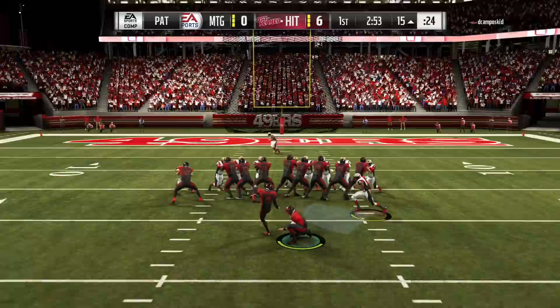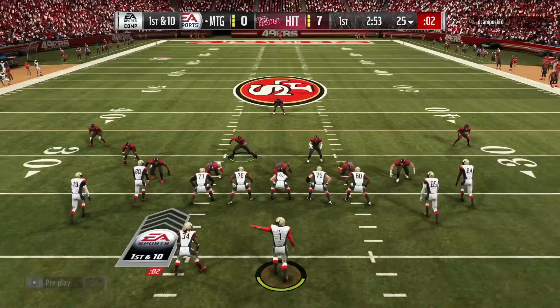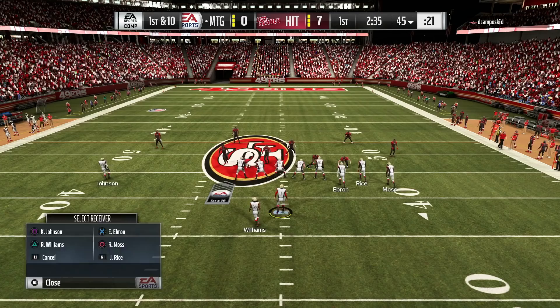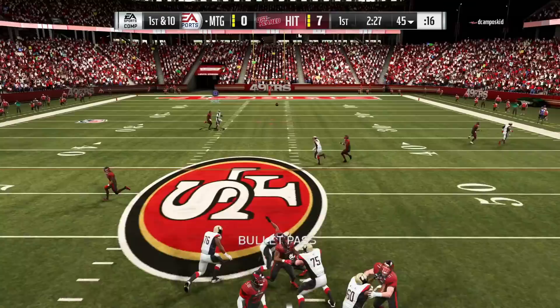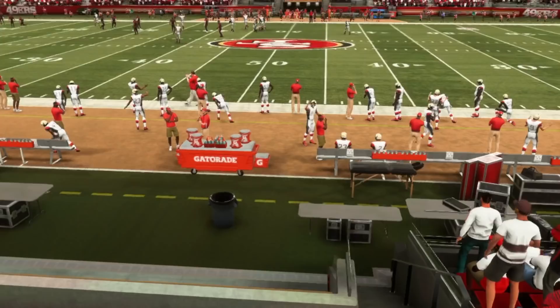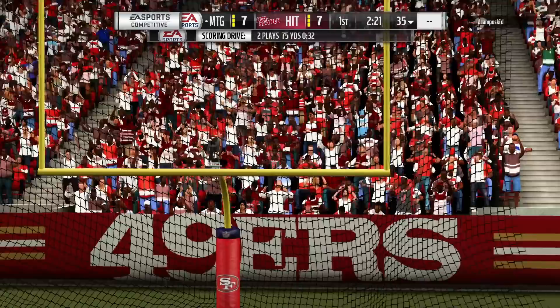Back on offense - you already know who I'm looking for. We take it down to Jerry Rice for a nice 20 yards on the first play. First and ten, and oh yeah - Keyshawn breaking off a tackle, taking it all the way to the crib! What a play! Keyshawn's first catch and he goes all the way - touchdown, tying the game up!